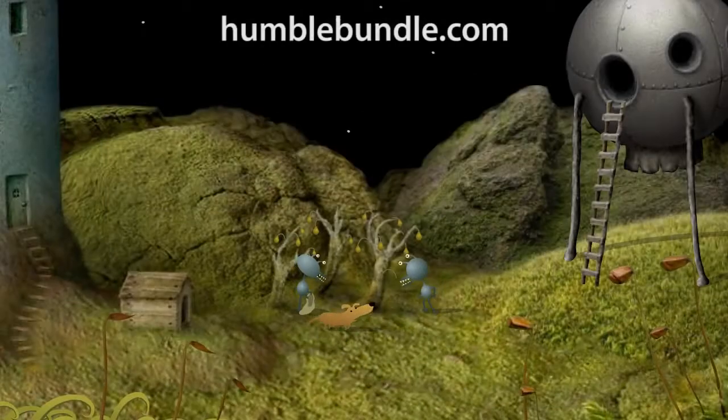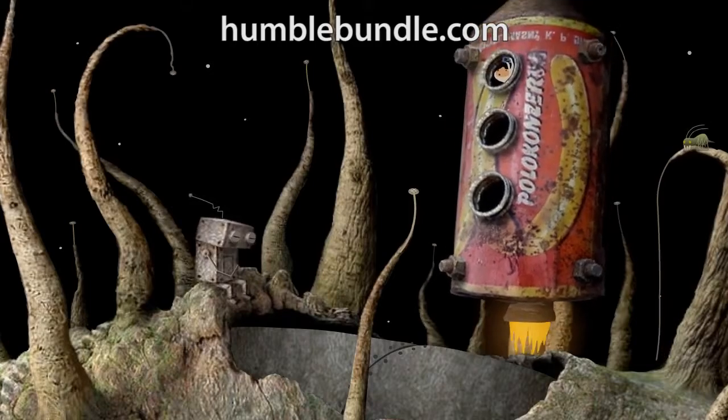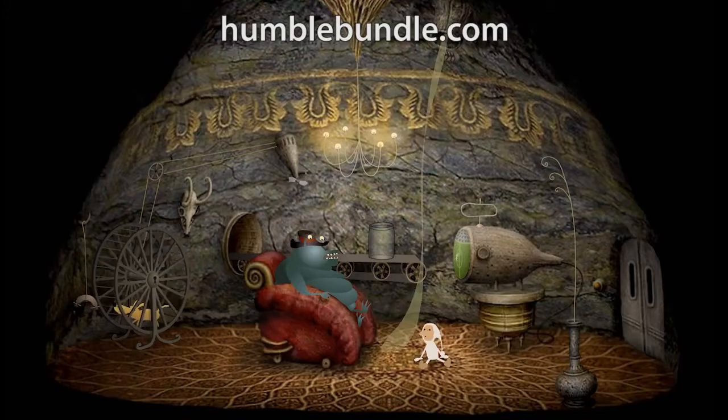Samarost 2 — life was good until aliens kidnapped your dog. He took your dog. Now you have no choice but to fly to their home planet and get him back.